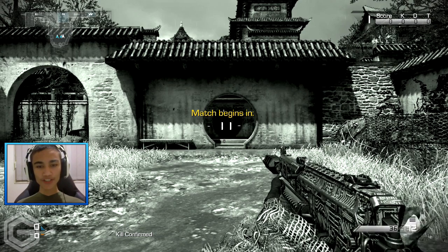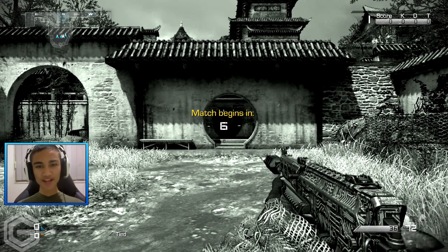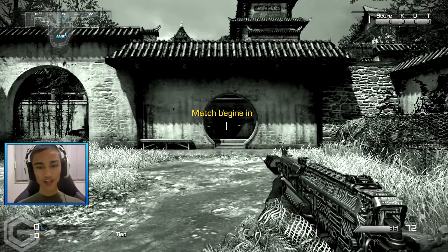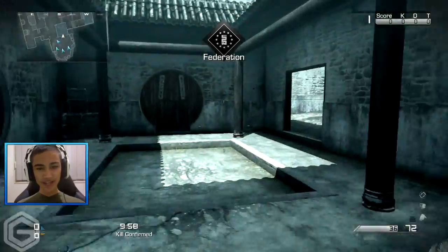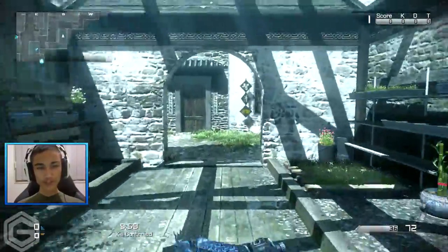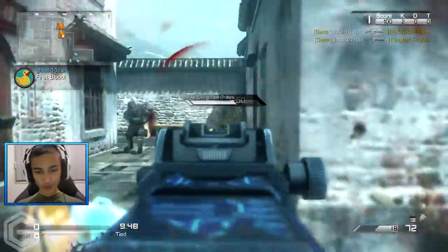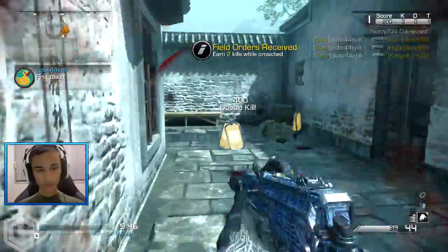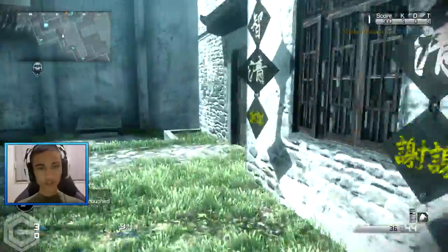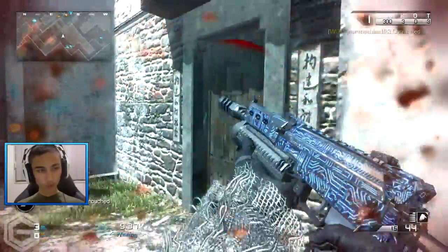Welcome everybody into the gameplay — we are playing Kill Confirmed on Dynasty. This map is kind of like a Japanese temple style map, and I can't tell you how many times they've done this style in Call of Duty. It feels like they're taking styles from older Call of Duty maps and trying to reinvent them. Modern Warfare 3 also had a similar temple map. Oh, there's a nice triple kill right there!